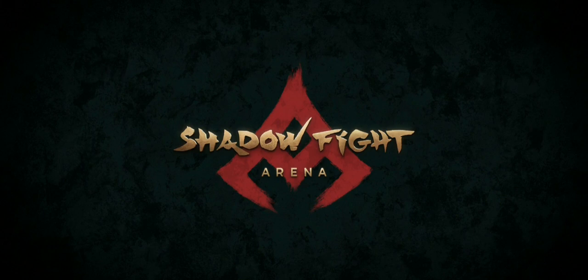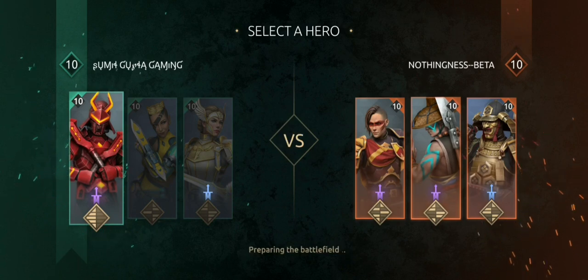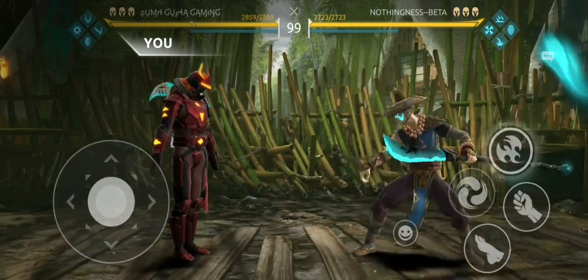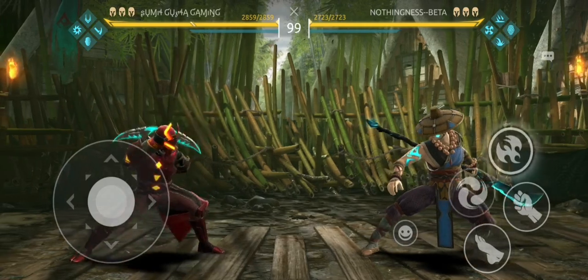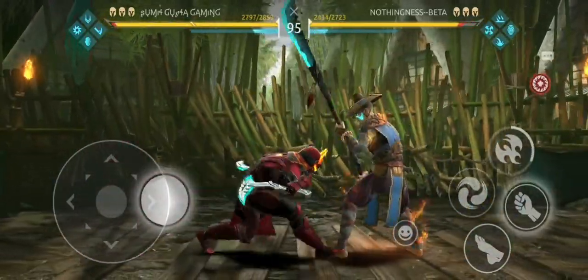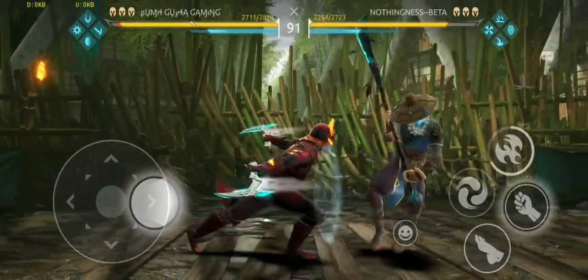I don't think it's a good weapon. Compared to Marcus, Kibo, or Scarlet Vengeance — those are good epics. This epic weapon is not worth it, because Fire Guard can generate shadow energy automatically. He doesn't need a weapon to generate shadow energy. This is pretty disappointing from Nikki, but I still wanted to show you guys — that's why I'm making this video.